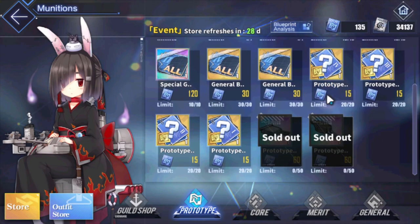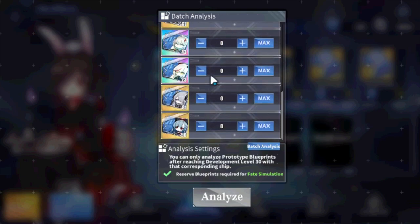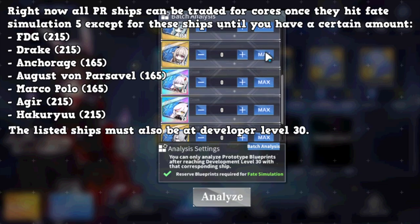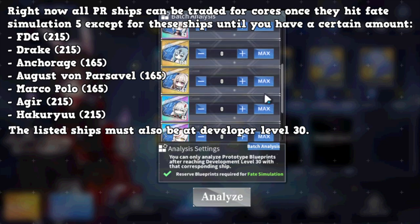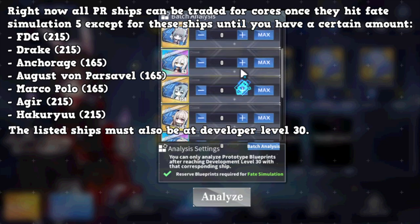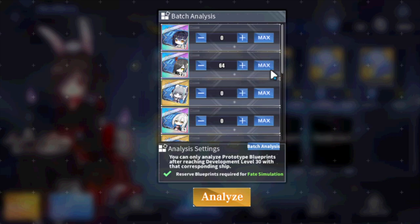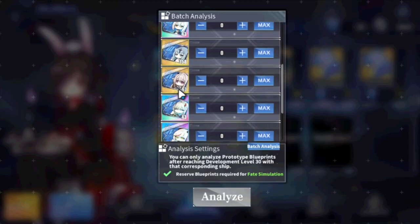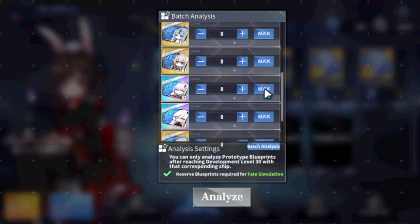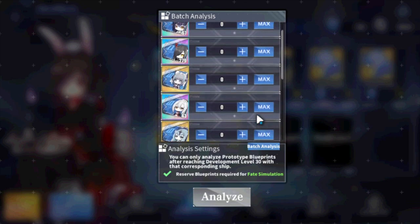The best approach is to cash in leftover SSR prints from whatever season you're working on. You can trade in Marco Polo, Anchorage, FDG, and others - but only if the ship is fully maxed. It doesn't work for Anchorage or Haku and e-girls right now because they have fate sim fires coming in the near future. For prior seasons like PR1 through PR4, if you have FS5 maxed out, you should be able to cash them in.